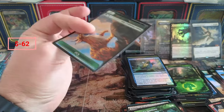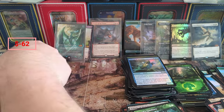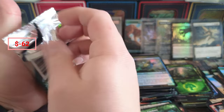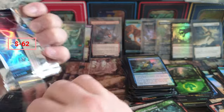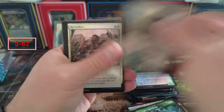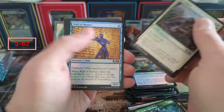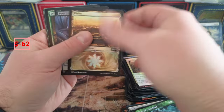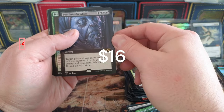Cat Beast - I think Cat Beast is up there too. Selling them is a whole other story - I still have some sitting in inventory so they have very poor velocity. Revitalize, Wall of Runes, Return to Nature, Unsubstantiate, and Peer Into the Abyss.